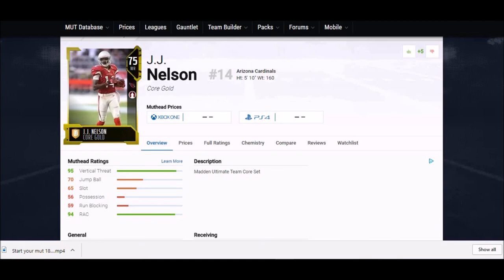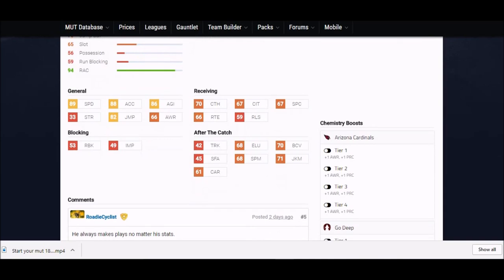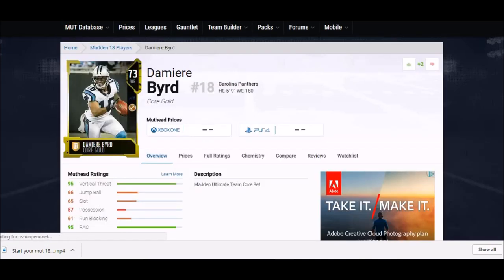For a more realistic budget beast, JJ Nelson has a little bit of everything. You can play him at slot or as the outside receiver. He's had some success in the NFL so they didn't rob him on catching stats — 70 hands and mid-range catching stats overall, so he should hang on to the ball. But his speed is where it's at: 89 speed, 88 acceleration, 86 agility. Definitely a guy you got to find.